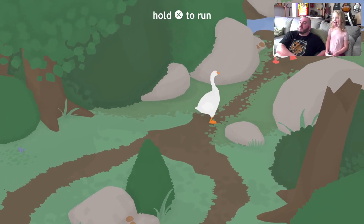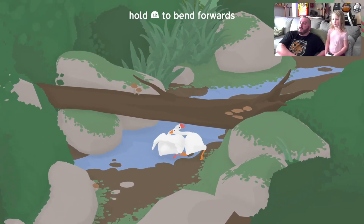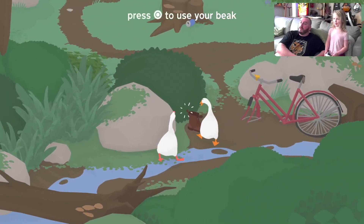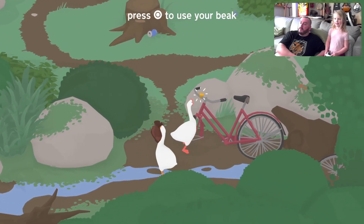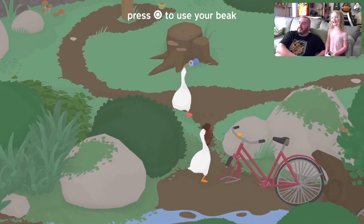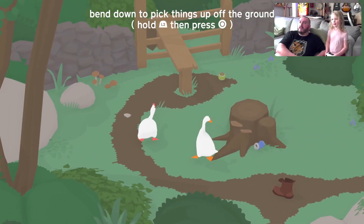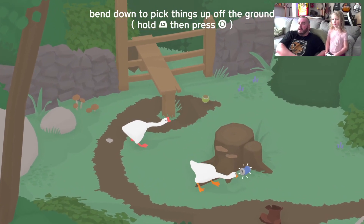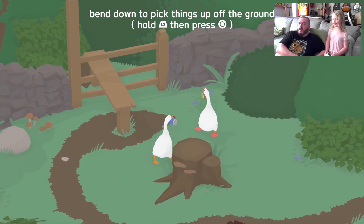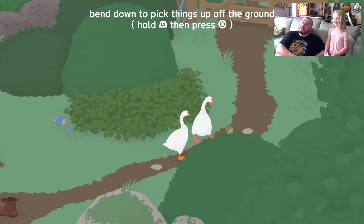Let's go see what's up here. L2 to bend. I did this alone. Circle to pick up — oh, I got a boot! Bend down to lift things off the ground. I got a baseball. I think that's a tennis ball.